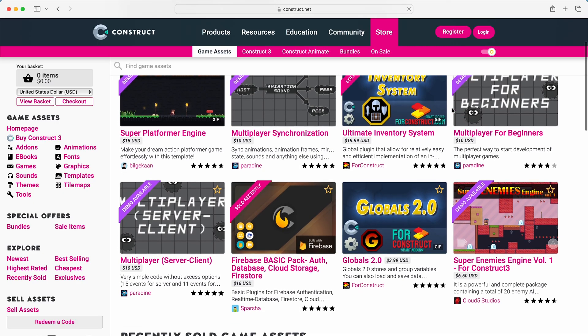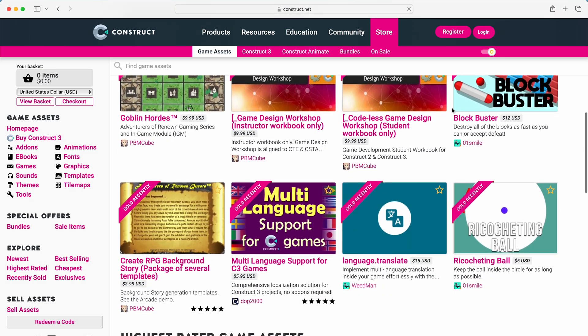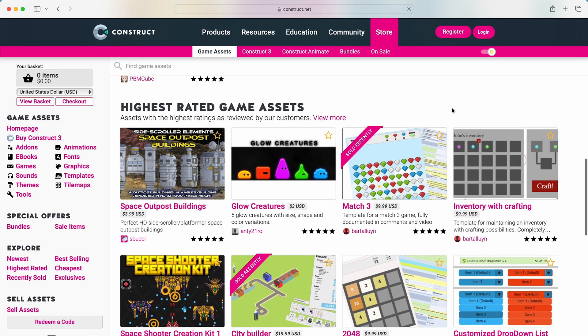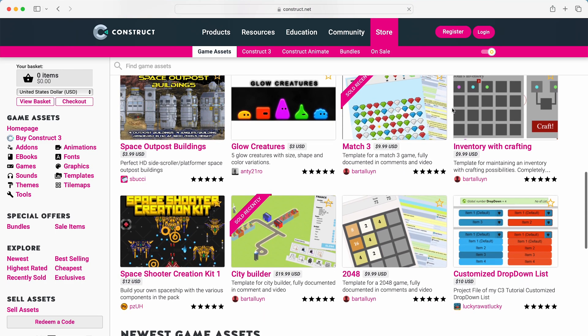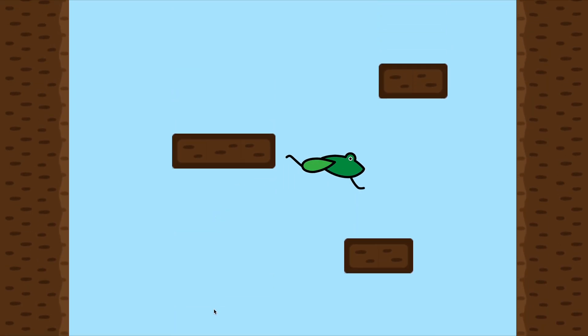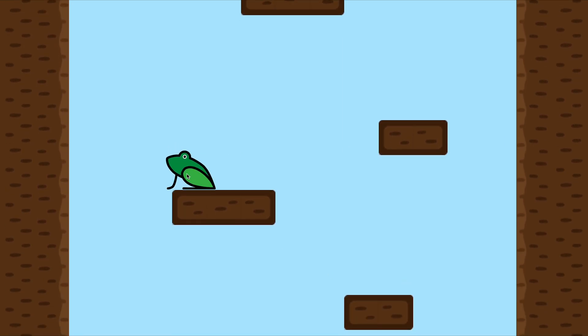Construct's marketplace or asset store wasn't like the other engines' asset stores. Instead of having a mix of free and paid assets, everything was paid. And I wasn't going to drop a couple of bucks on a simple game I made in three days. So in the asset store department, Construct is a definite downgrade from Unity or Unreal.